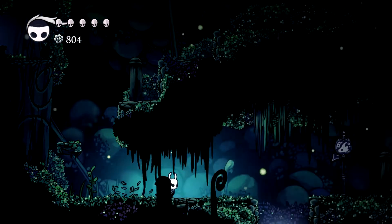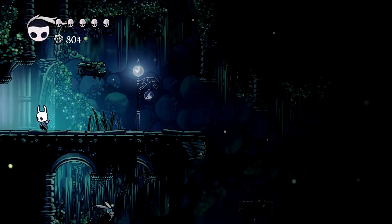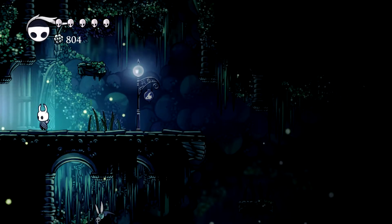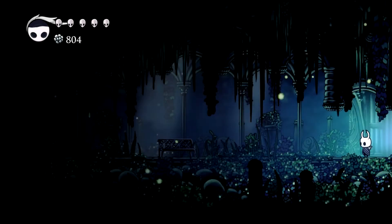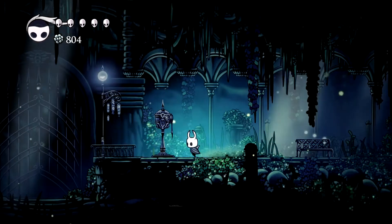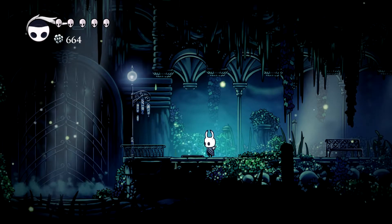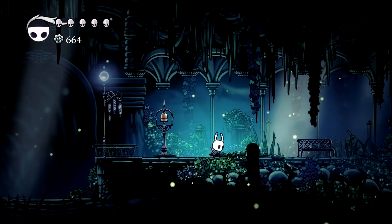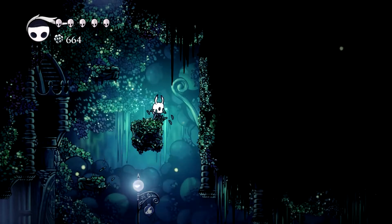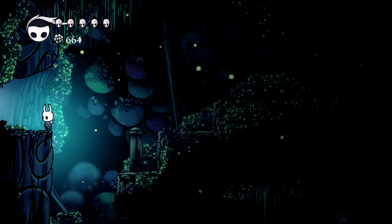We're not going to go into that room quite yet — we're going to access a bench first. The room over to the left here, make sure you do use the bench inside this room as you will be facing a boss and you may die. There's also a stag station here, make sure you do unlock it while you're here. There's a room over to the left and we're going to go inside.